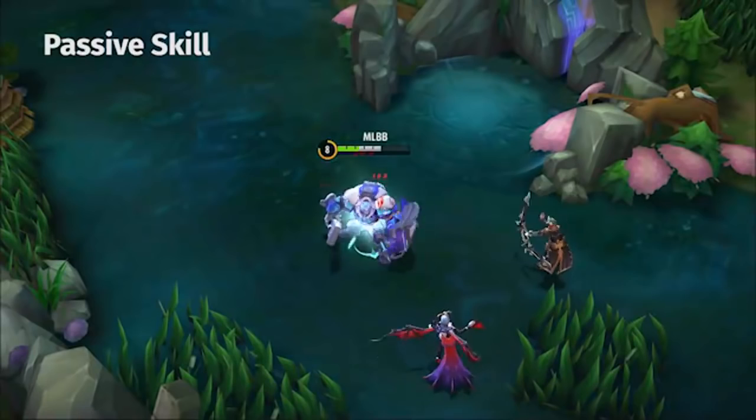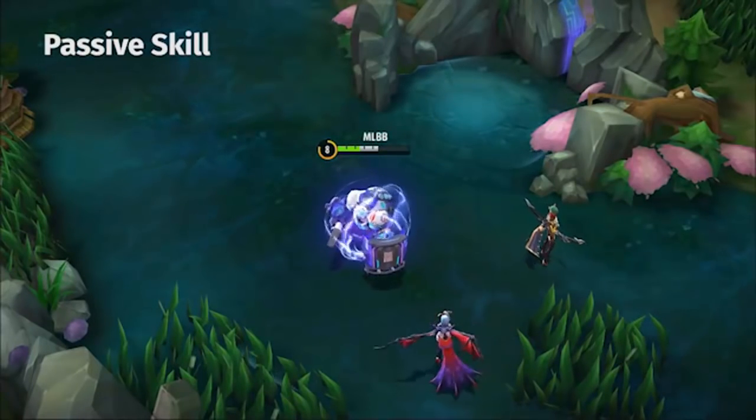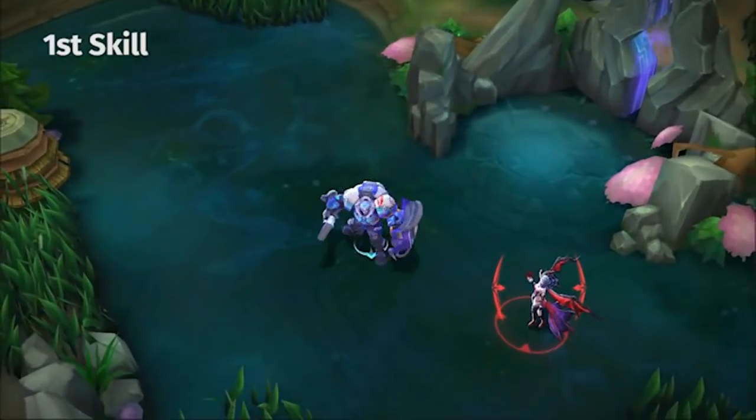His passive skill is Electro Airbag. When the hero's HP is lower than 30%, a shield regenerates absorbing a small amount of his HP. Not sure what that percentage is yet.